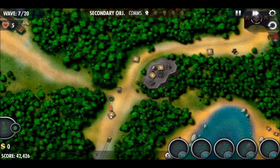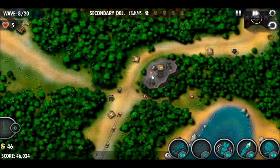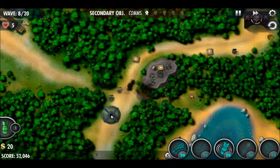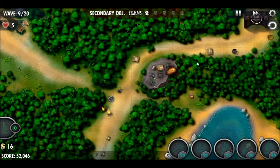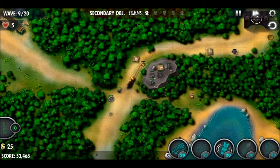We've got a machine gun turret placed next to that flamer, and both machine gun turrets up on the ridge are level 3 now, which is an important milestone. We finally broke open one of those crates. Now we've got a cannon placed where that first crate was, and we've just broken open another crate. We're working on the next crate on the bridge while upgrading a machine gun turret. We're doing pretty well — halfway through now.